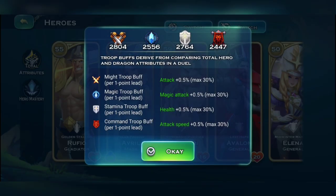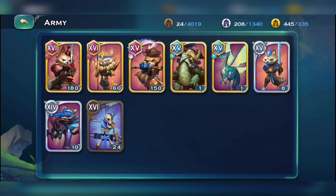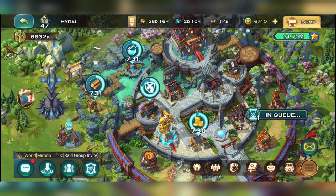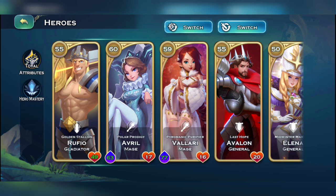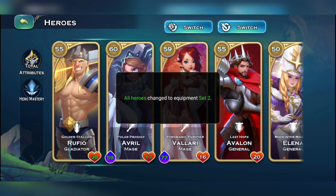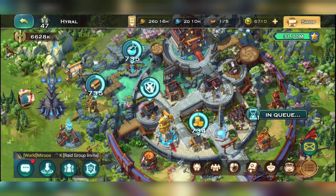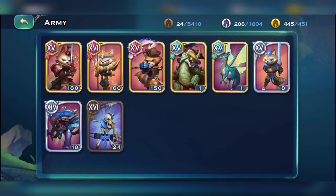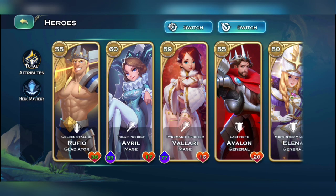Right now I've got my PvP set equipped which has 2,400 command stats, and my gold supply is at 335. I'm going to switch to set number two which has all my command equipment equipped. Now we're at 3,358 command. Let's go check our gold supply — 451. Look at that, an instant increase in your gold supply just by switching sets.